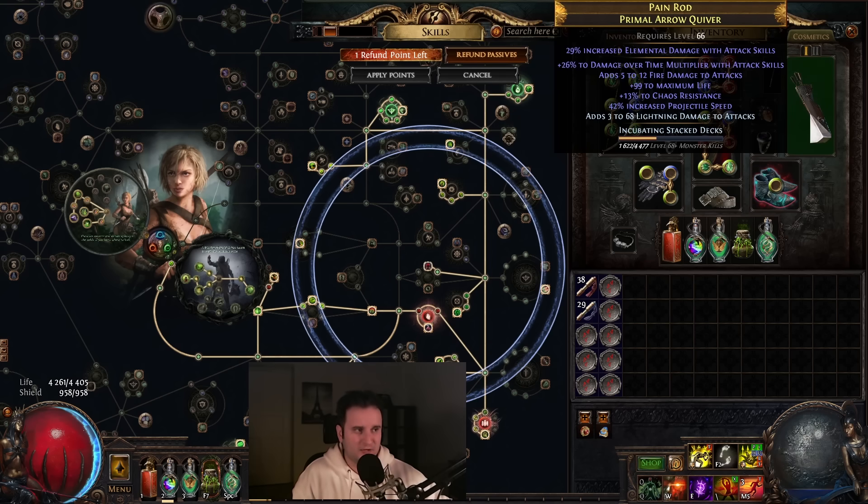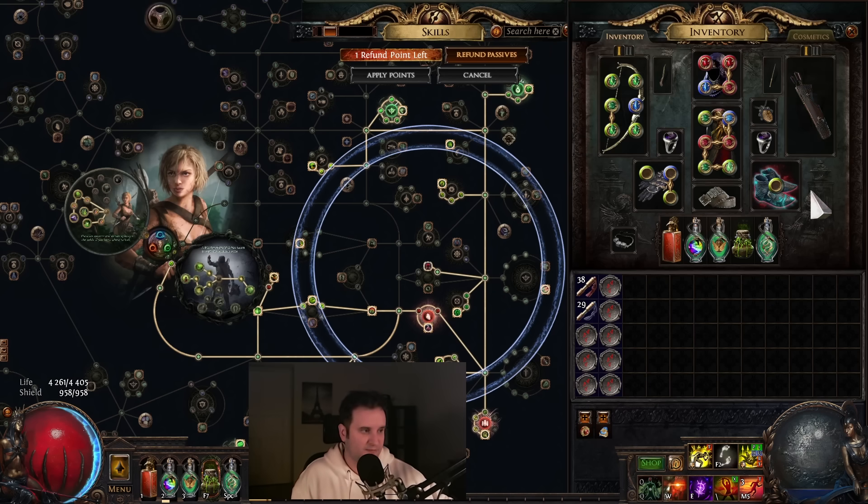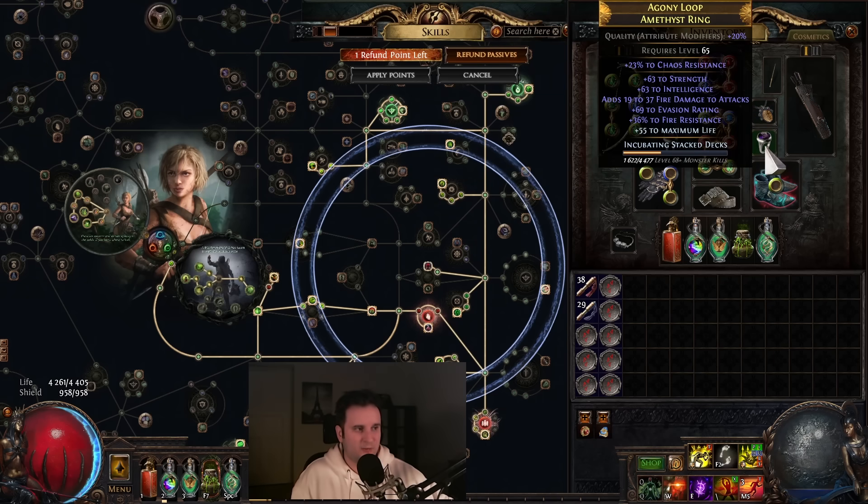When it comes to the Quiver, there's definitely something I could have upgraded at the end. The best implicit would probably be Projectile Speed, because it makes your clear even better, and even against Single Target it makes more of your pods overlap. On your Perfect Quiver you would also definitely want plus 1 additional arrow. You always want to keep the Dot Multi and the Projectile Speed — you never want those suffixes to get removed. Obviously, damage with bows would be great, but it is what it is.